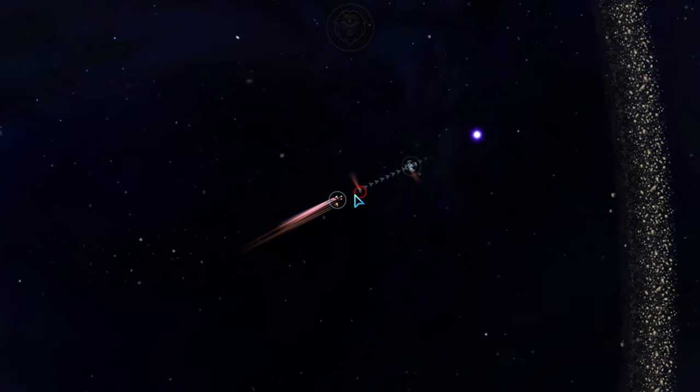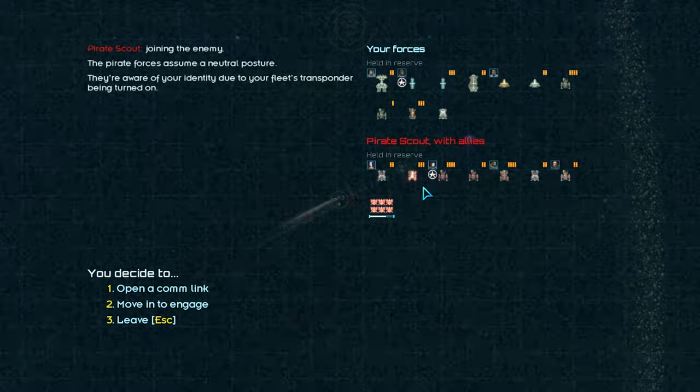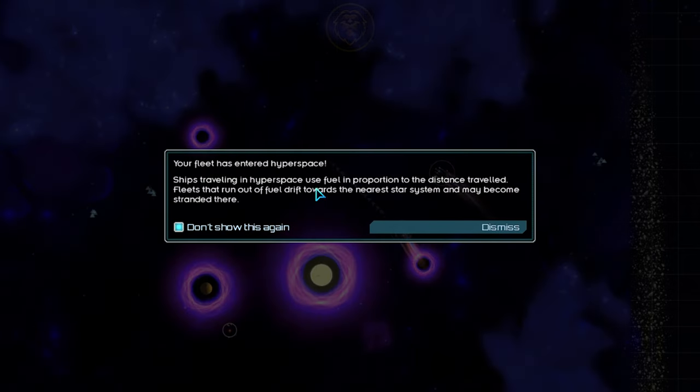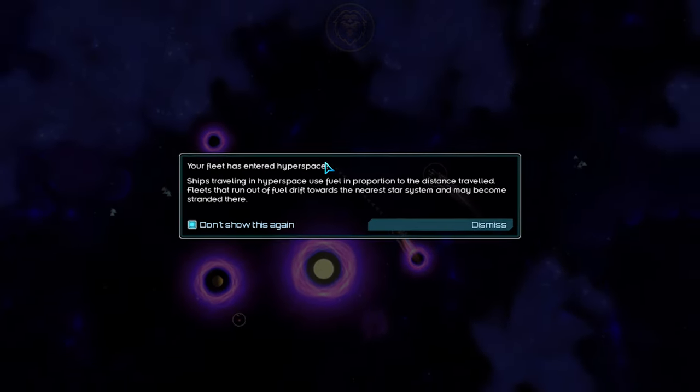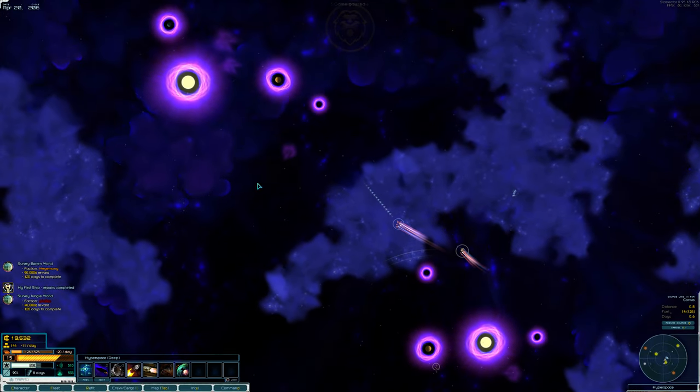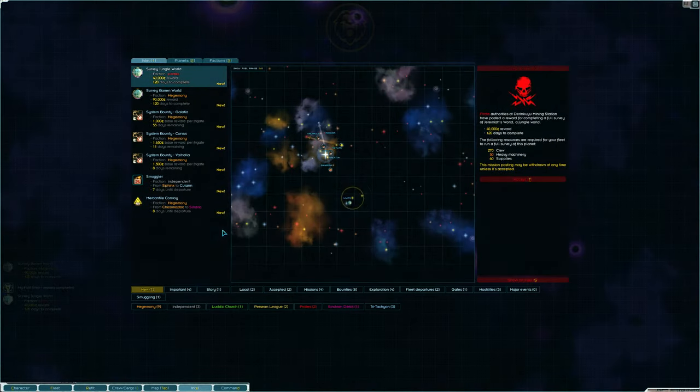We'll try not to get distracted and get ourselves to Jangala. It seems that some additional pirate forces are guarding the jump point. Our fleet is significantly bigger now, and these are just a handful of frigates, so we'll wipe them out no problem. Hyperspace is a dangerous place, as nobody is in control of it. Watch your sensors like a hawk and be very aware of your surroundings.